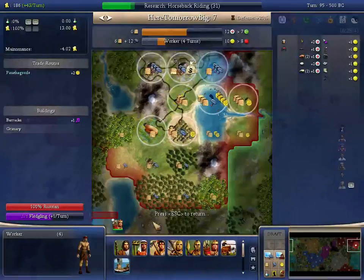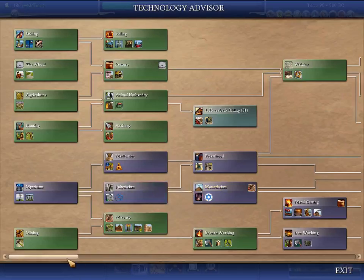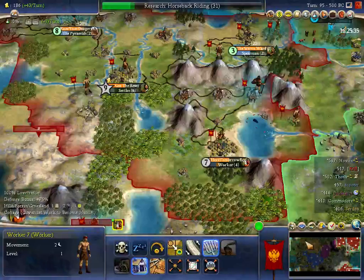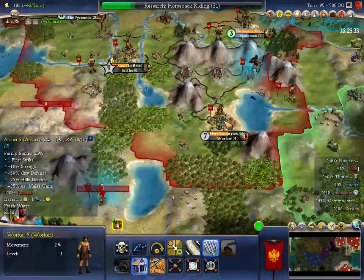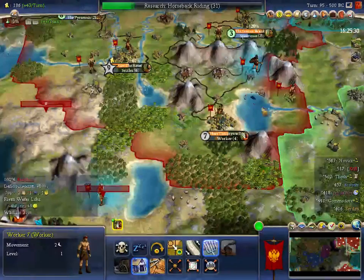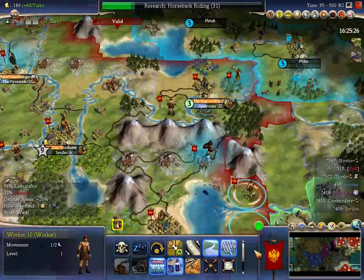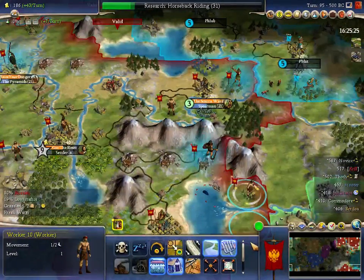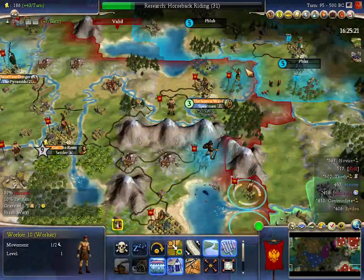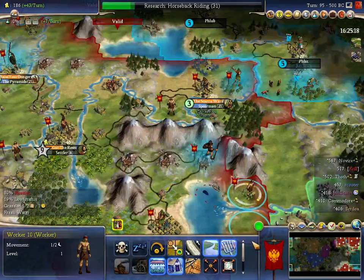Four turns. Maybe it would be worthwhile. Just want to check the cost of this now. National Epic's 250. The reason I'm doing that is if I do want to build the National Epic in Here Tomorrow Big, I'm looking at chopping all the forests for it — that's 90 hammers, so it's actually 160 base hammers I need to find.